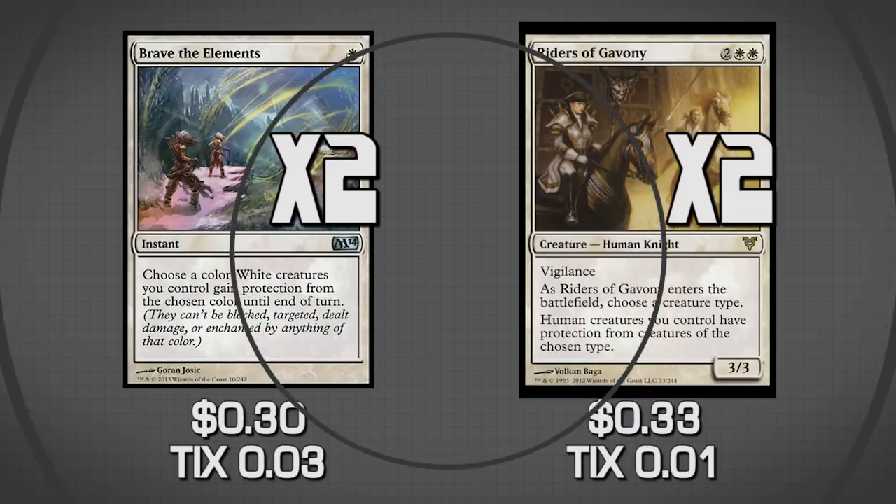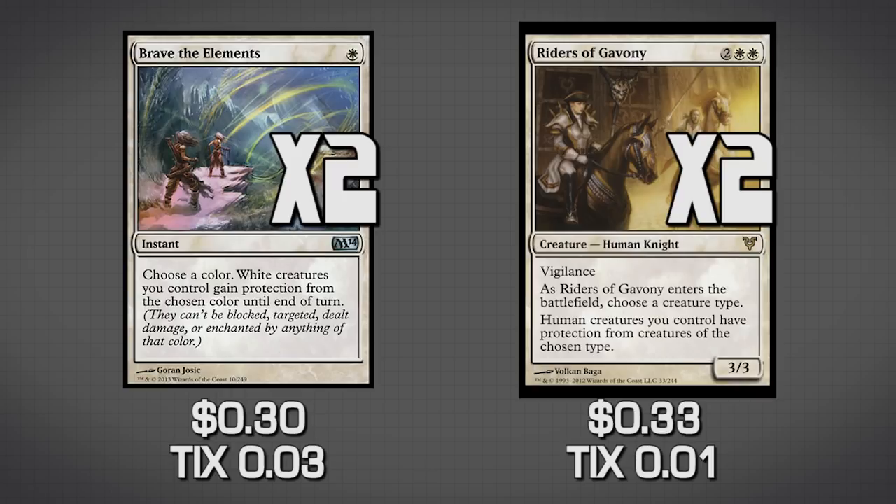The first sideboard cards are more copies of Brave the Elements and Riders of Gavony. Both are aimed at protecting our creatures. One nice thing about Riders of Gavony is that most of our knights are humans, so we can use this to our benefit. If we're playing against Elves, Spirits, or other tribal decks, this card is going to come in really handy. Brave the Elements protects our stuff from dying, usually to burn spells specifically.